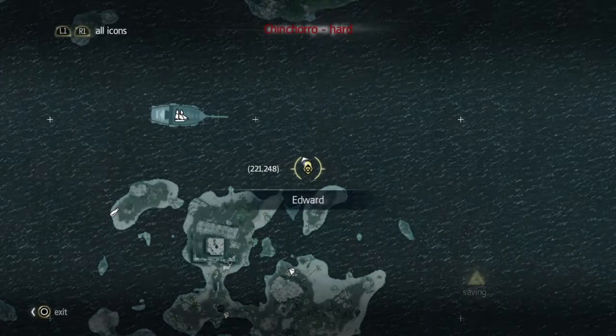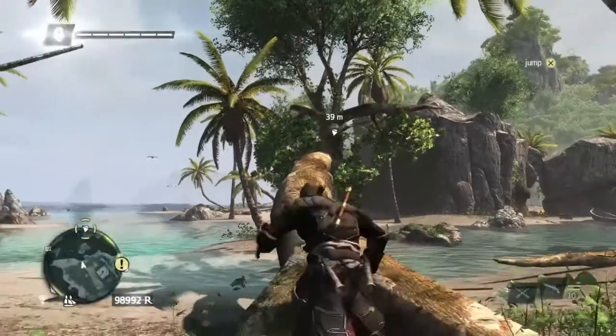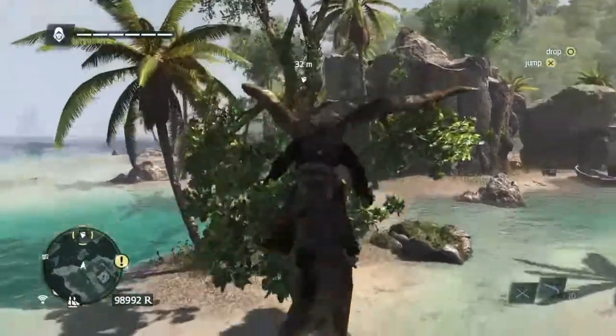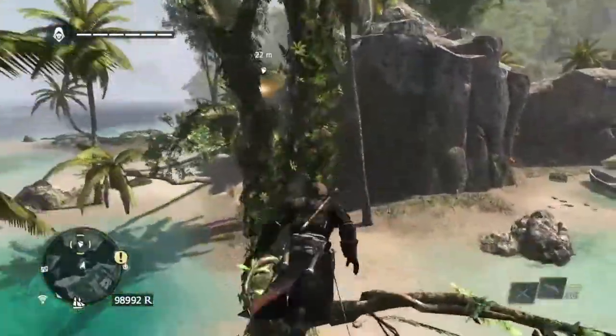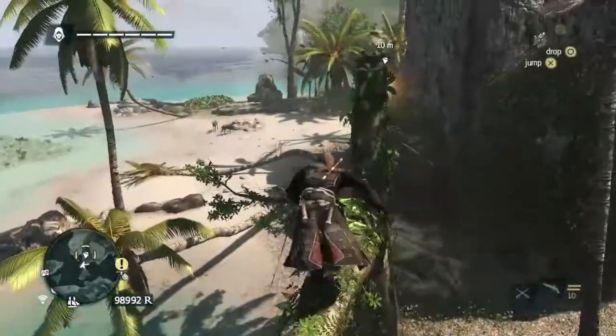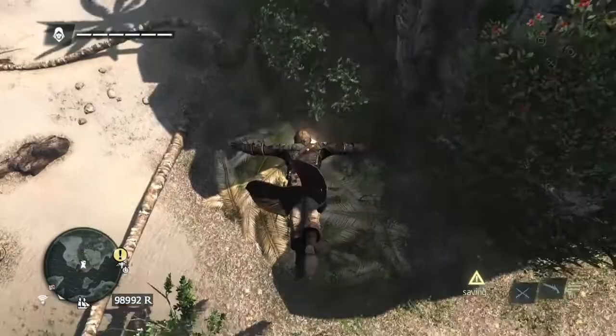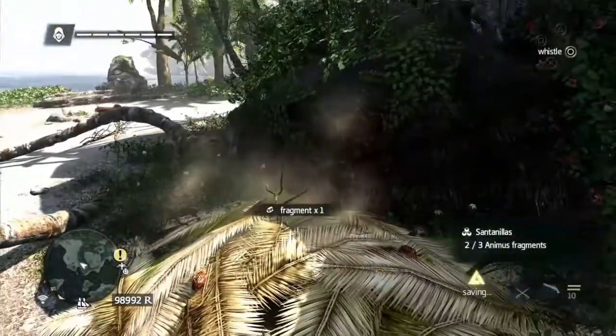The second one is south of here, in some trees. Run up this tree, to the side, over, travel through the trees to this stump. And then again, it's a leap of faith off into the grass.